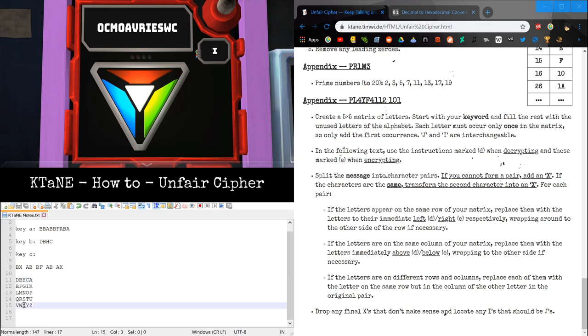We need to find these two letters on the 5x5 grid. Bravo is right here, X-Ray is right here. We take the row that Bravo is in and find the column that X-Ray is in. We take that column and find the letter in the same row as the first letter, which is Hotel. Then vice versa — same row as X-Ray and same column as Bravo — which would be Whiskey. So this pair converts to Hotel-Whiskey.